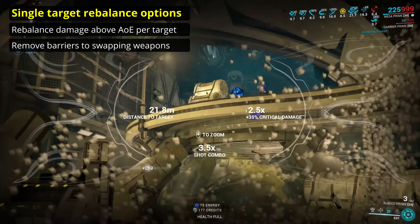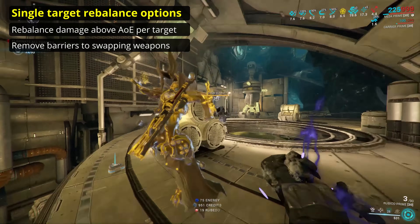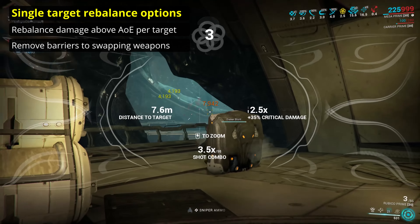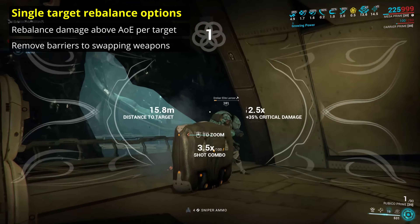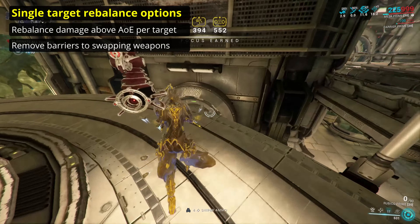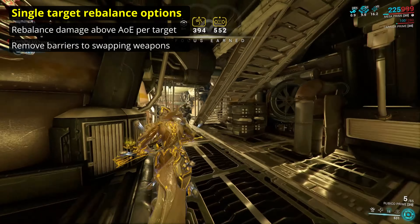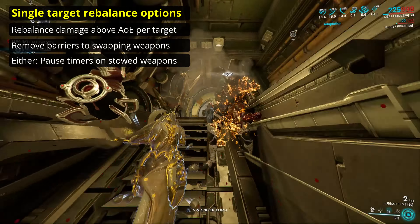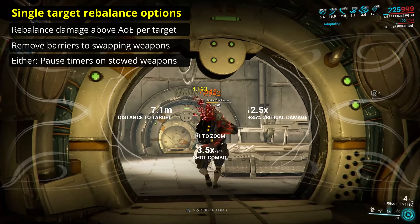Another option would be to significantly reel in the application of AoE weaponry. Removing the ability to hit enemies through walls would be one of the ways to reduce AoE's damage application. By reducing the amount of obstacle penetration from infinite to merely 0.3 meters, AoE weapons will be limited to line of sight while not being blocked by a wire or stray chunk of dead enemy.